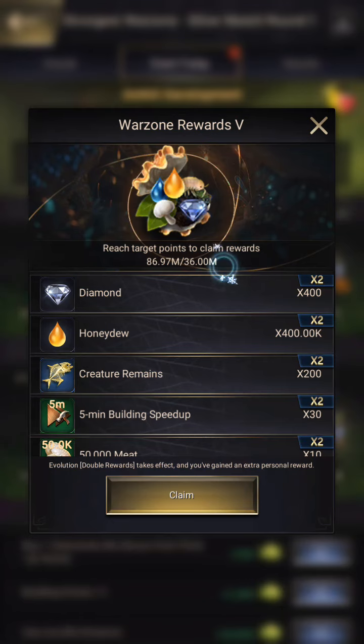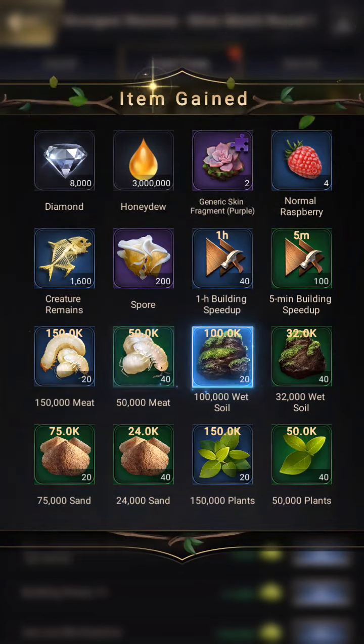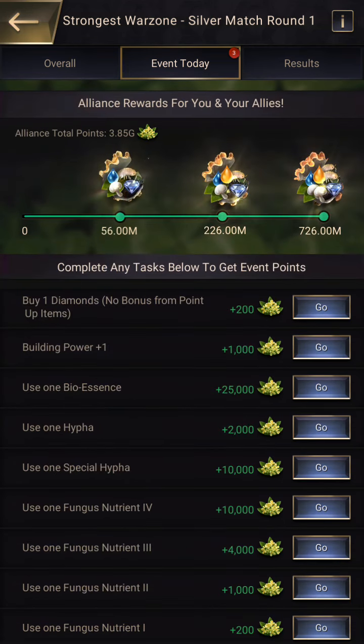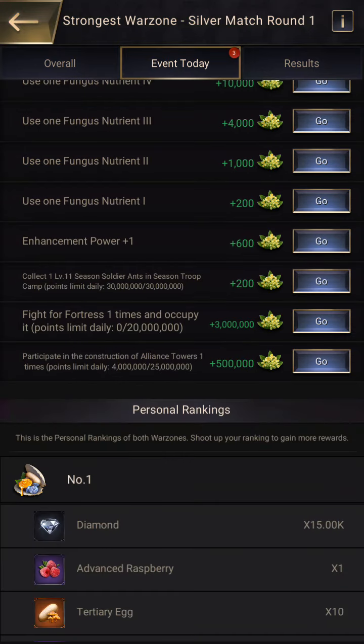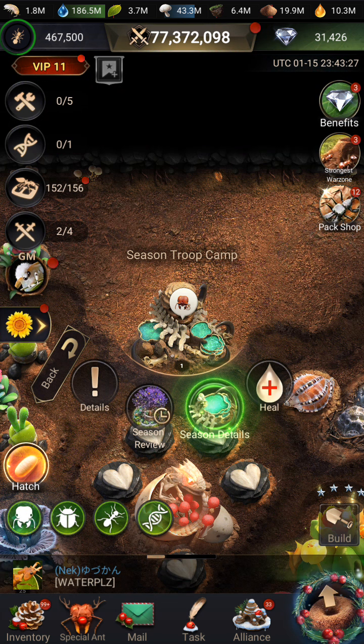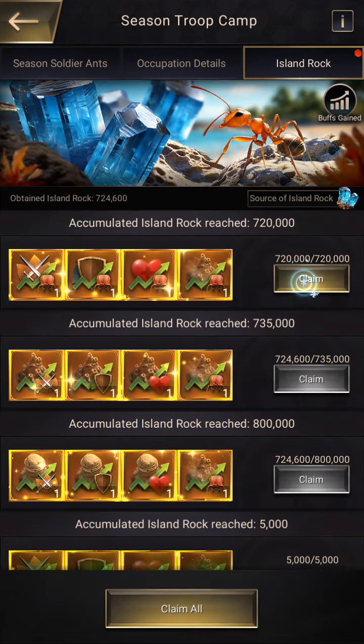And then we can do some Gruesome Twosome — no, that's for another time. We'll save the Gruesome Twosome for another video on another channel. The good news is that during the island event, fighting for the fortress, building Alliance Towers, accounts for the Warzone points and enhancement power. If you're on the island, you can get your Warzone points. But if you're not and you're level 25, you're kind of out of luck on Warzone day. I also have too many of these things stacked and they give Warzone points — let's collect all these. It wasn't as much as I thought, but I get some Island Rock for it.